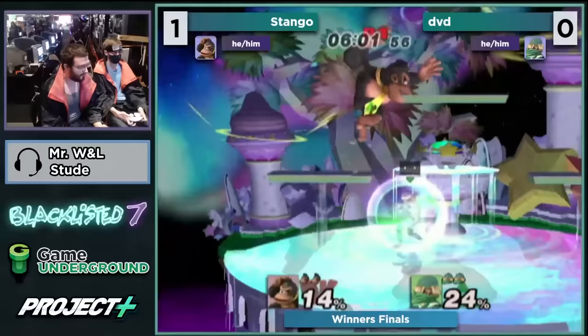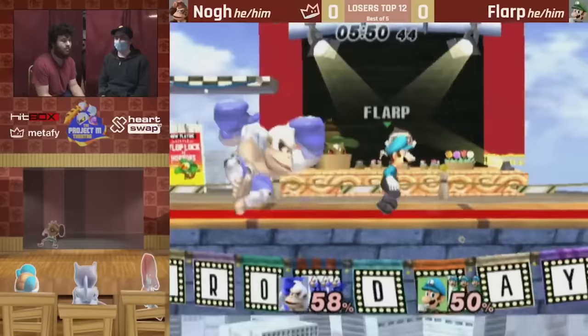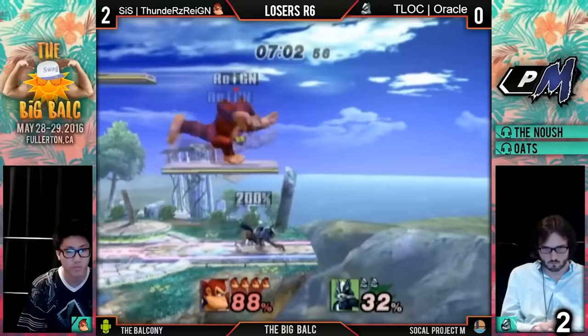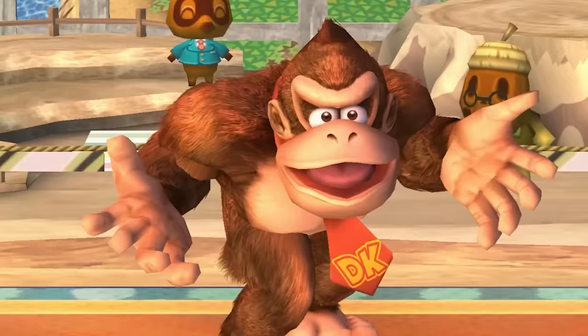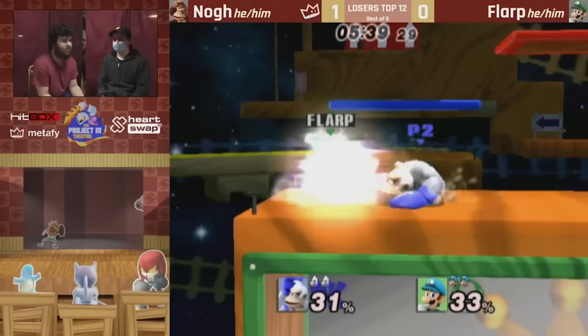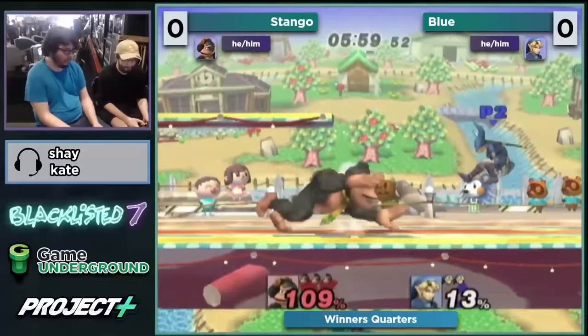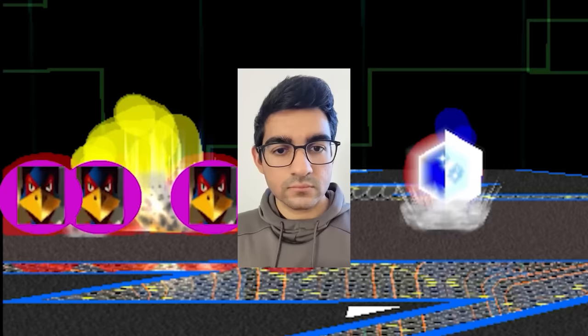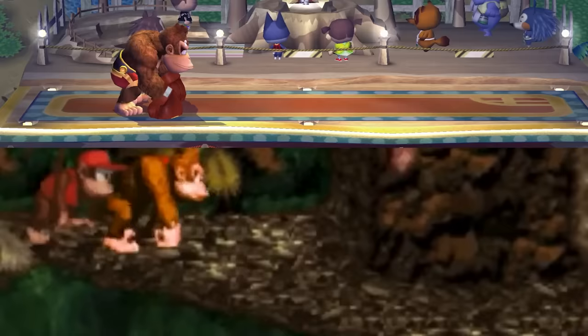Down tilt was buffed as well, functioning closer to Marth down tilt at all percents. It's a quick poke that provides DK with hurtbox distortion and conditions opponents for the grab. Nair is no longer a weak-hit move and can be used as an approaching tool — a late nair can be as good as zero on shield. Down-B is still a useful poke, but now it meteors, combos more than just fast fallers, can lead to DK's full combo while breaking crouch cancel, and covers the range of four multi-shining Falcos.